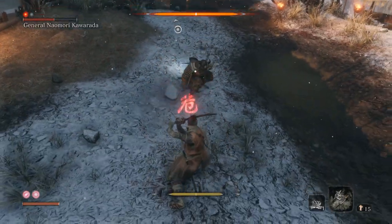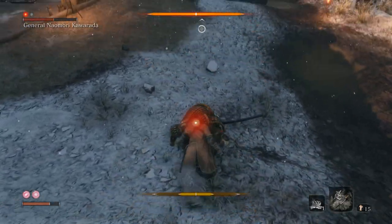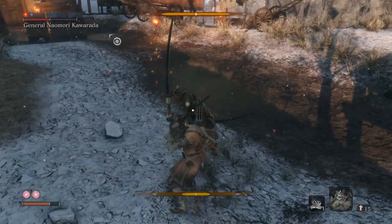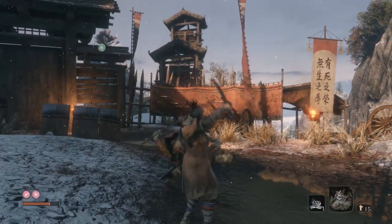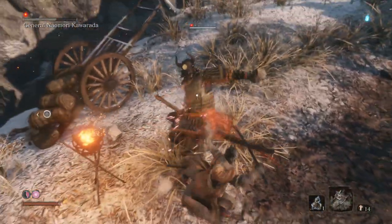Dodging is essential for a couple of bosses, but for the most part I tend to avoid it. It's a perfectly viable method, it's just going to be a lot harder to build up their posture if you're always dodging around, because you're not really doing posture damage. Later on, you'll learn a bunch of moves which are focused on doing posture damage, but are risky to play.